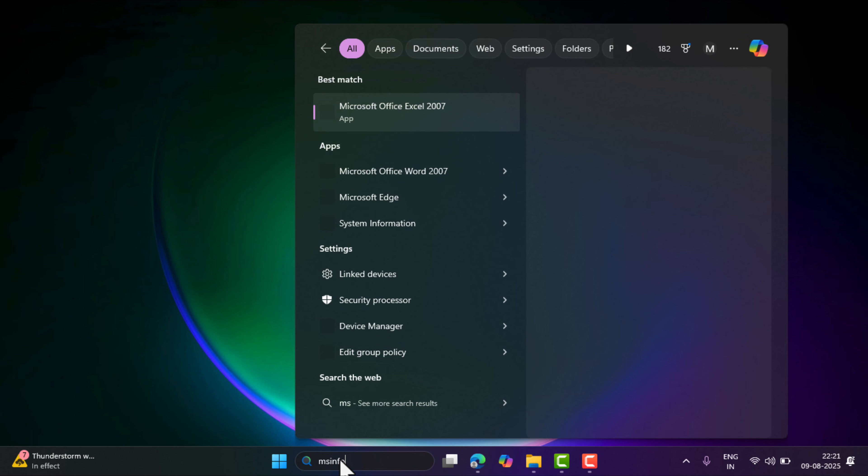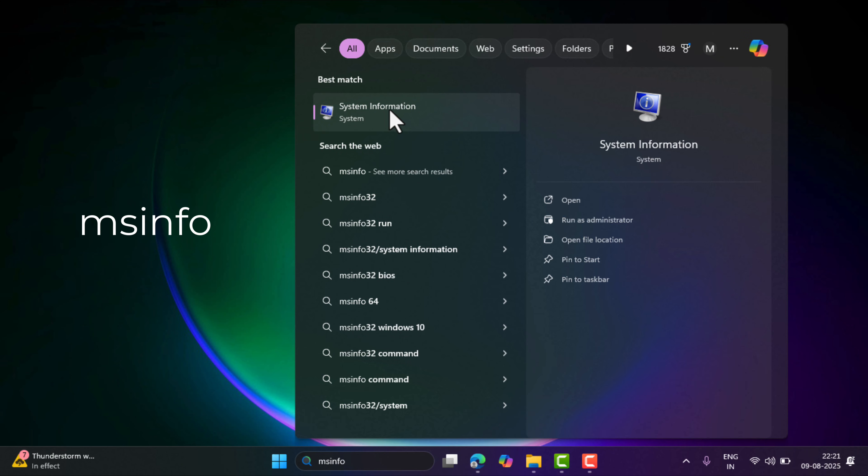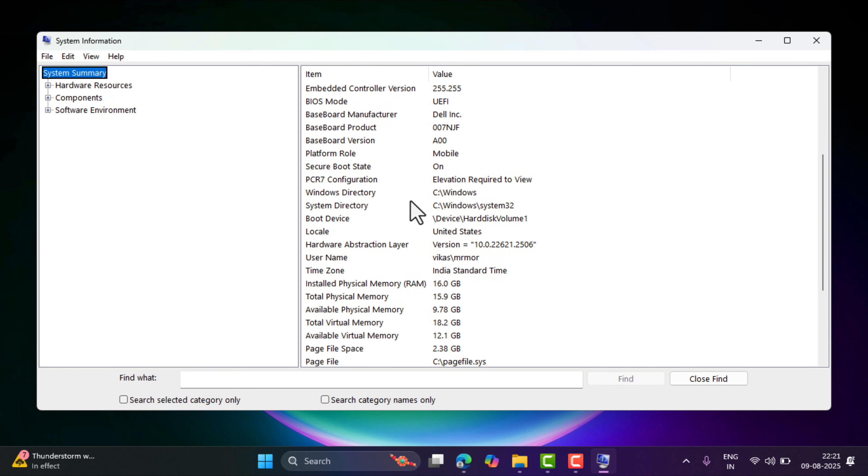To confirm this, click on the search icon and type System Information. When it appears in the search results, click to open it. Navigate to the secure boot state option and it should say on.